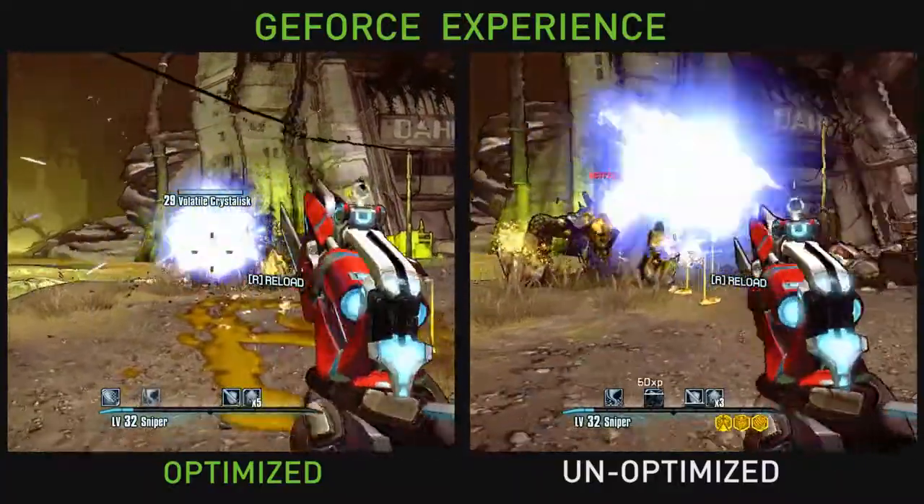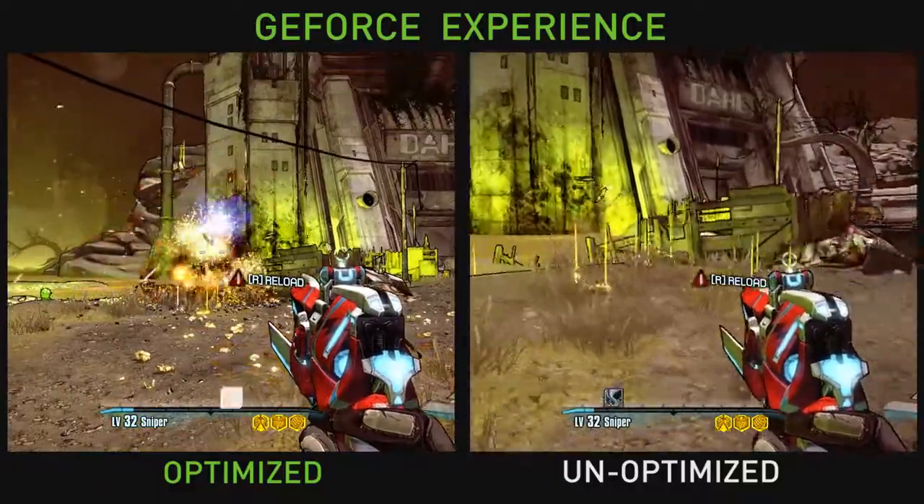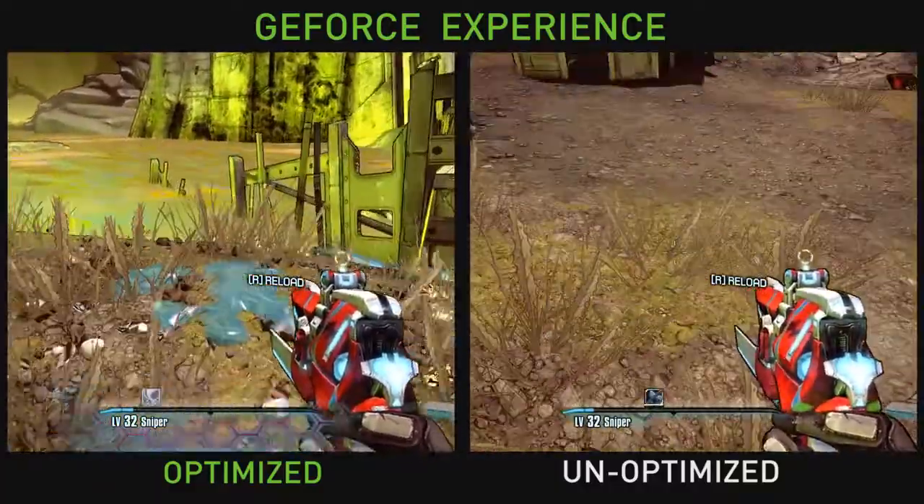There's a really cool fluid effect that comes out with yellow blood as you blow up the monster. Finally, when the monster dies, persistent particles make the experience totally more immersive and much better for the gamer. PhysX makes the gameplay much, much better, and it's turned on by GeForce Experience.